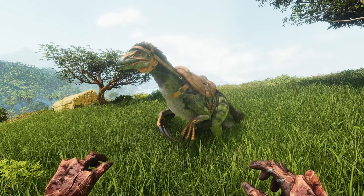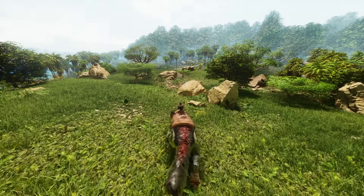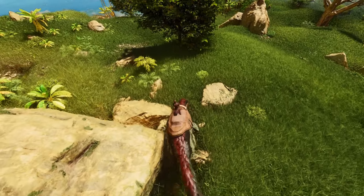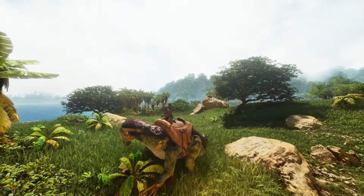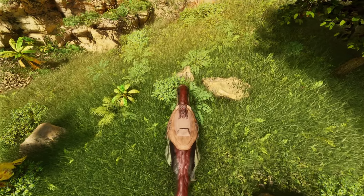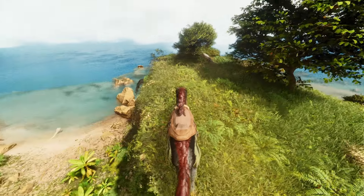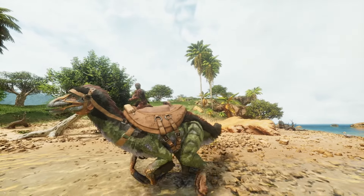Next up we have the Therizinosaurus, and this creature had to be here for its sheer greatness in resource gathering, and also the fact that the saddle was unlocked at level 69 — nice. The resources it can gather include fiber, wood, thatch, berries, hide, and fiber is a particular one I want to talk about because fiber is such an essential resource for any ARK player. You can get tons and tons of the stuff with this creature, which hugely benefits you throughout the whole ARK experience.